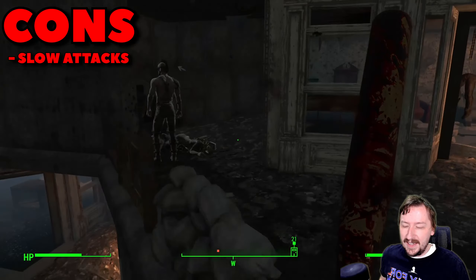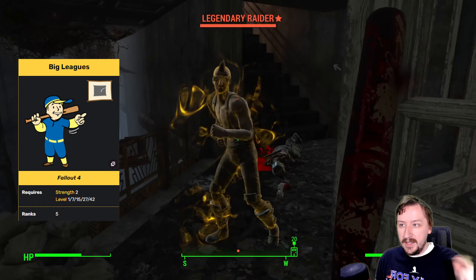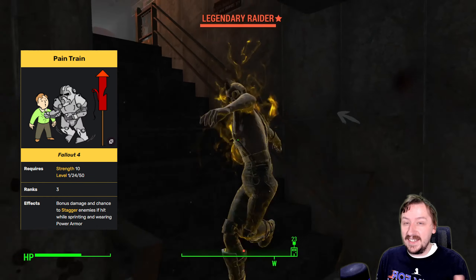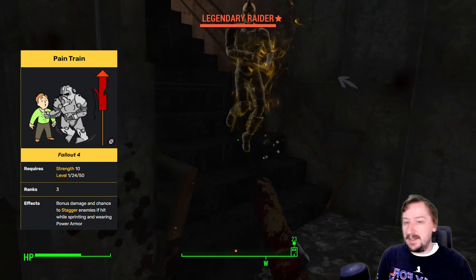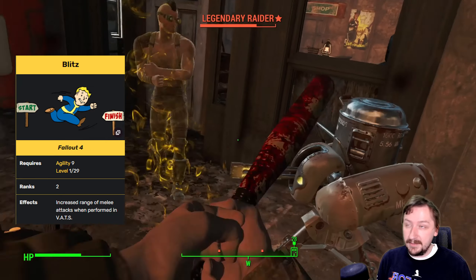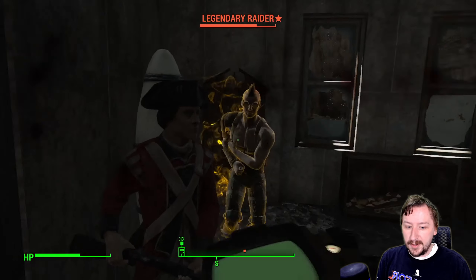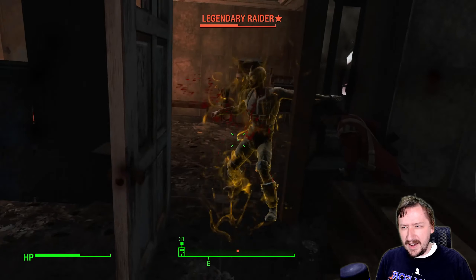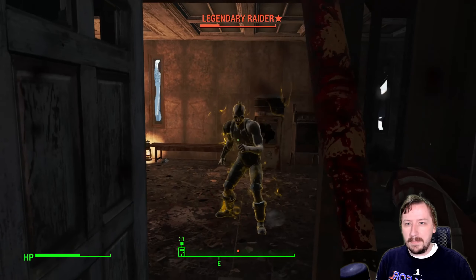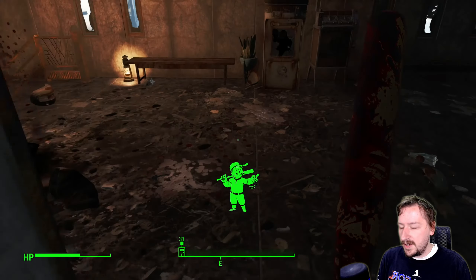As for the stats of the baseball bat, the regular baseball bat does 16 damage on hit, which is pretty decent for a melee weapon. It has 9 damage per second. The baseball bat does swing slow — it has a slow attack speed, so you're going to have to get used to that. This costs 35 action points to use in VATS, and it weighs 3, so it's actually pretty lightweight.